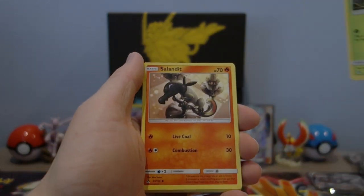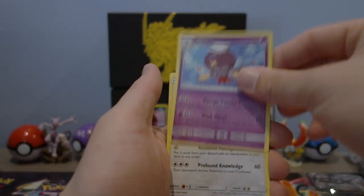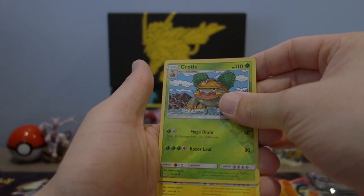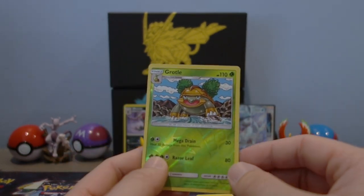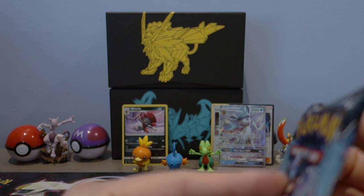Next pack — Exeggcute, salad, Piplup, super cute Piplup, Magmar, Drifblim, and Blue Magneton. We got a reverse holo Grotle and a regular Electabuzz. Not sure if I need the reverse holo Grotle to complete my master set, but I'll double check.